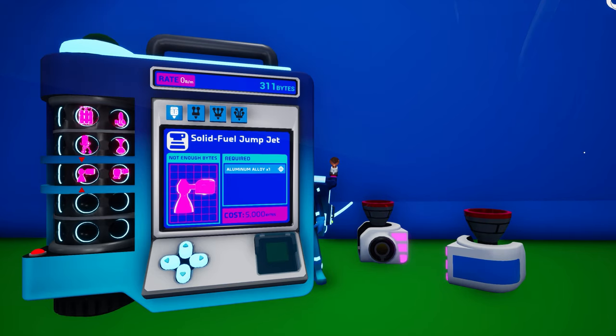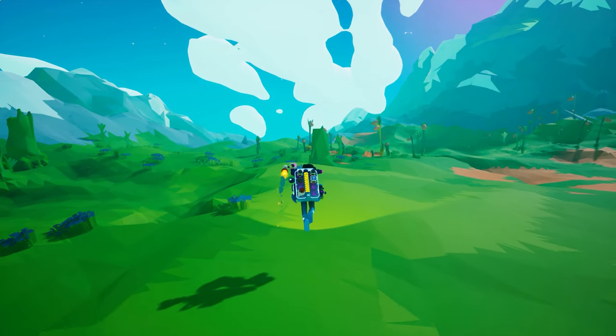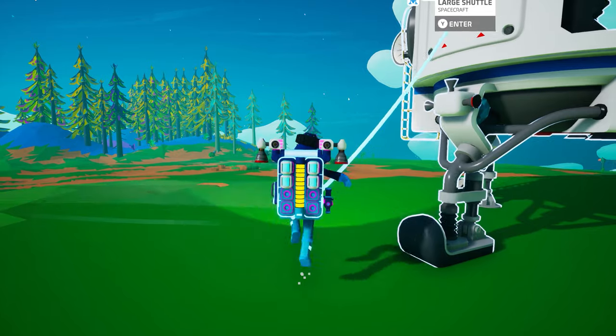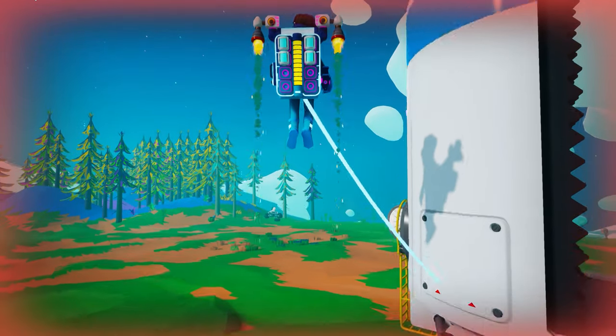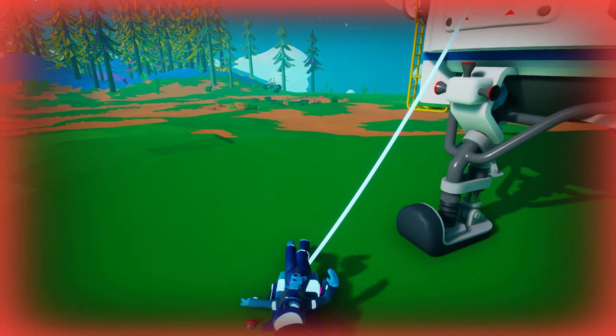The Solid Fuel Jump Jet can be unlocked for 5,000 bytes and is crafted on your backpack printer from one aluminum alloy. Equipped on your backpack widget slots, this personal mobility device gives you an extra boost when you jump. Using a single Jump Jet, you can jump about as high as a tall platform. If you use two Jump Jets together, you can jump about as high as a large shuttle. You can activate each Jump Jet independently through the widget slots or together by pressing and holding the jump button.